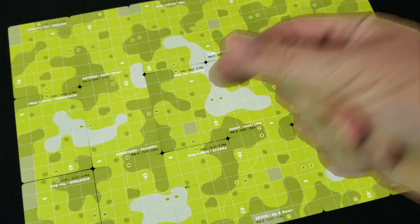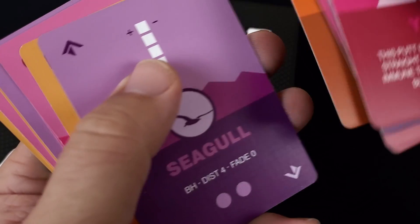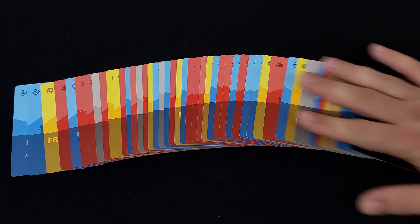Up next we've got Final Nine, which is a small card game from an indie publisher in Australia called Monkey Mind Games. In this box of cards is an 18-hole disc golf course, an assortment of discs, and a wide variety of action cards.